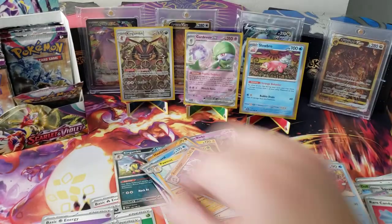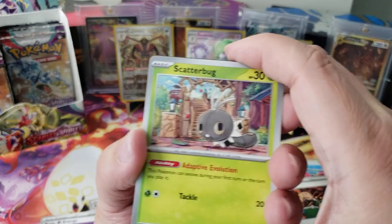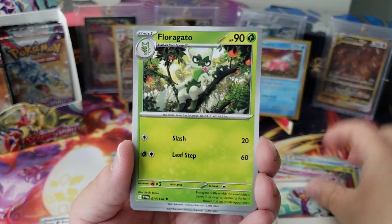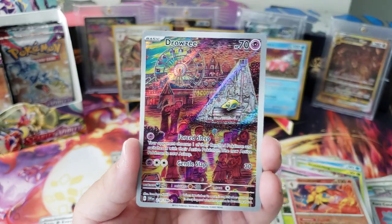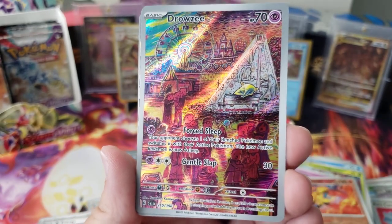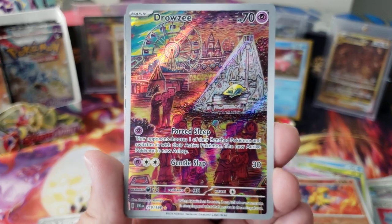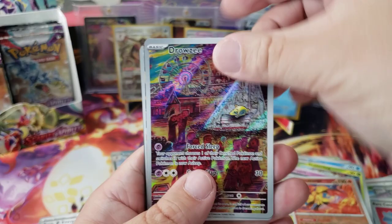Two hits man, come on — this box was sealed. Scatterbug, Sprigatito, Houndour, Blissey, Floragato. We got Armarouge! And then — it's not Hypno, it's Drowzee. Dude, look at this Drowzee by Tomokazu Kamiya — I love these cards. Look at that artwork, he's just chilling and everybody else is just gone. He wrecked everybody's day!